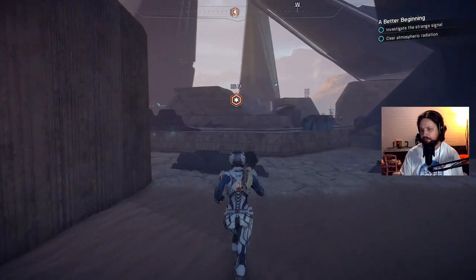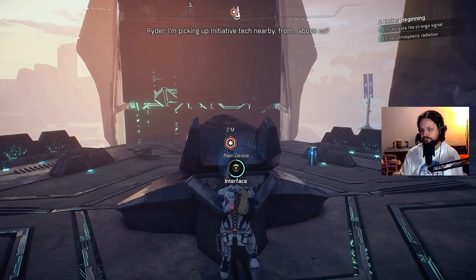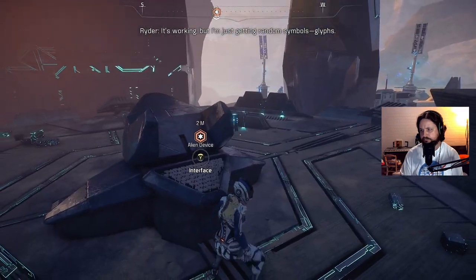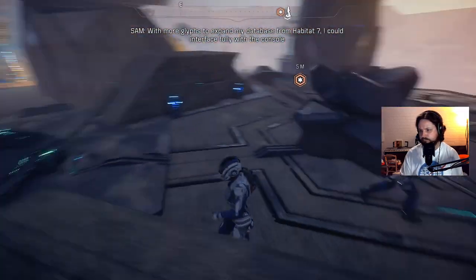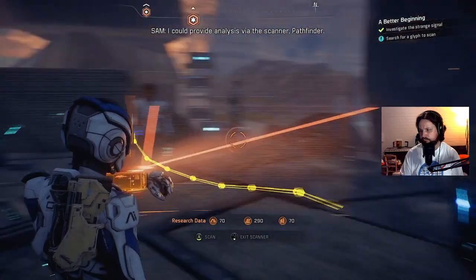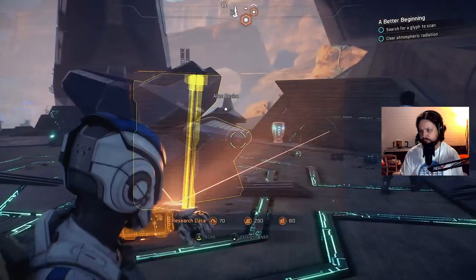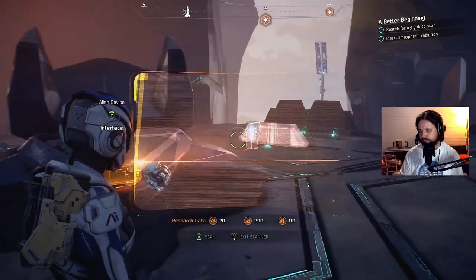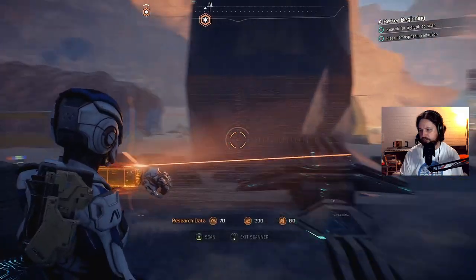I like the Nomad — pretty dope. Here we are at this other location. There's initiative tech nearby — up on that piece with the scaffolding. It's working but I'm just getting random symbols. With more glyphs I could interface fully with the console and hopefully start up whatever helps the atmosphere. SAM offers to provide analysis via the scanner.